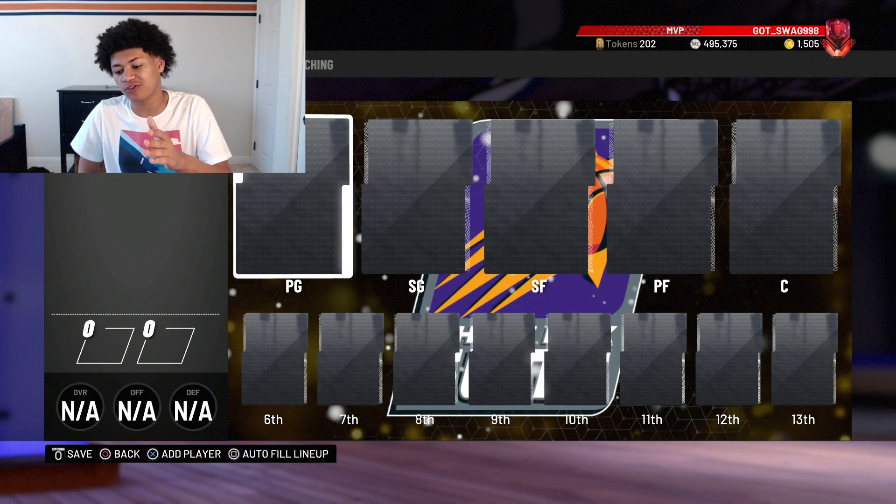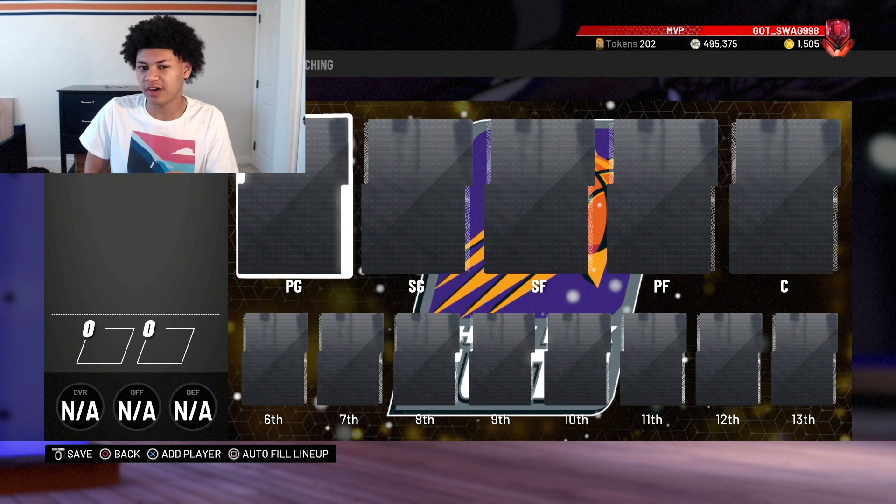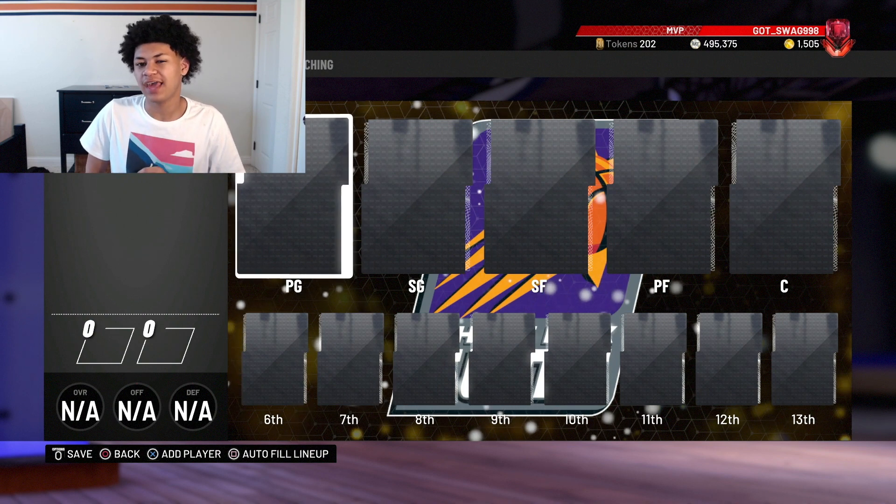Right before we hop into the squad, I'm just going to tell you guys how I formed it. I formed the squad by the fattest players in the NBA — not necessarily the heaviest. Yao Ming is the second heaviest card in the game, but he's mainly heavy because he's 7'6". Yao Ming is not necessarily fat. Al Jefferson, who might make this list, is heavy and fat with no in between. Al Jefferson is gigantic. When I do hop into the gameplay, I'm going to be subbing them out every 2-3 minutes because these guys are going to be getting exhausted throughout the entire game.